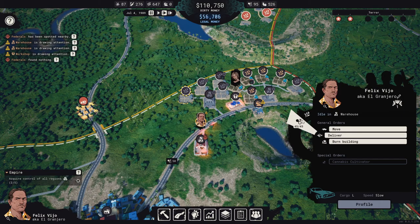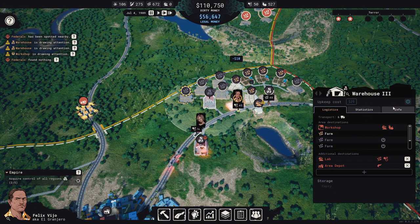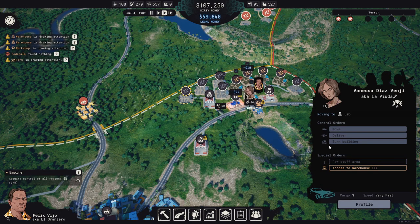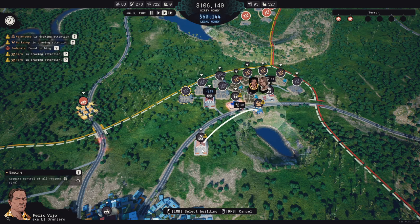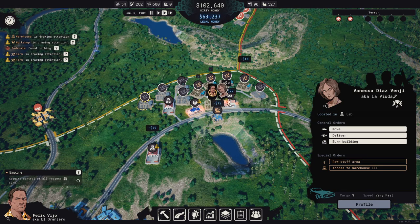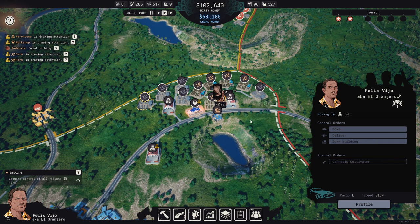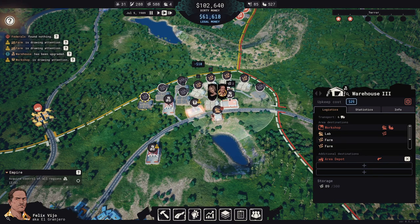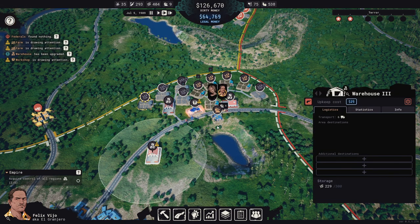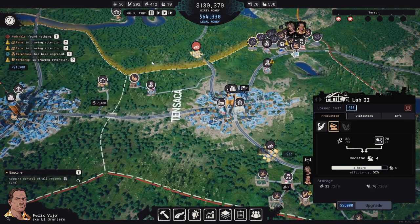Now we can deliver this back here. Move over here, turn you on, turn you on, deliver some of that over there. Move over here, deliver some of that over there. That warehouse keeps getting full. Move over here, deliver some of that over there. Let's upgrade that warehouse — I thought I already had.